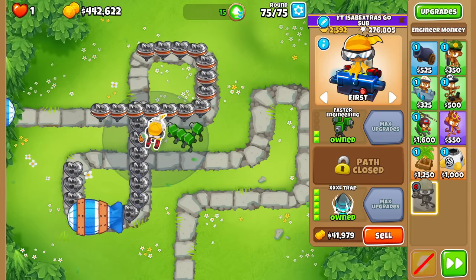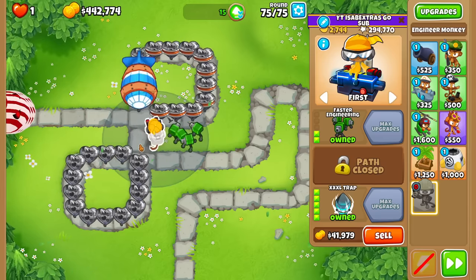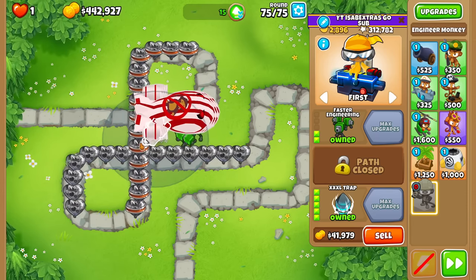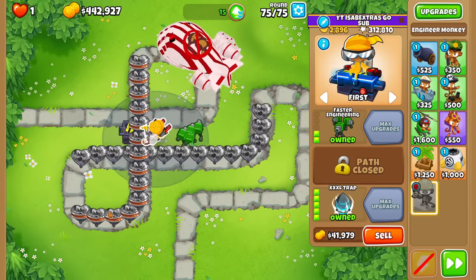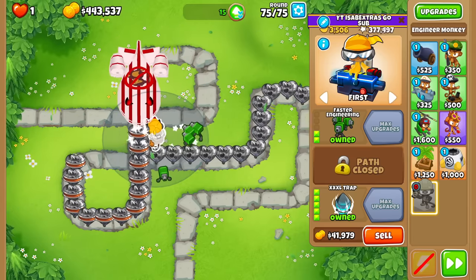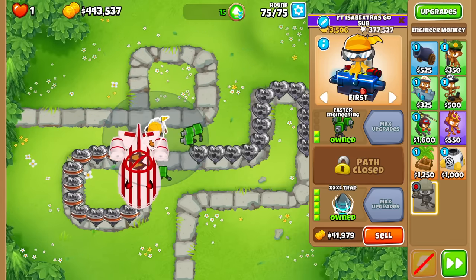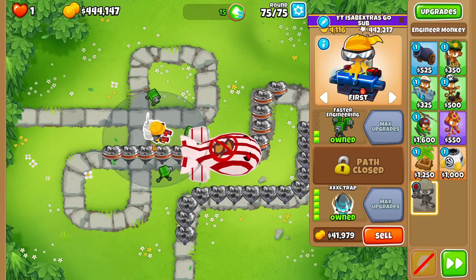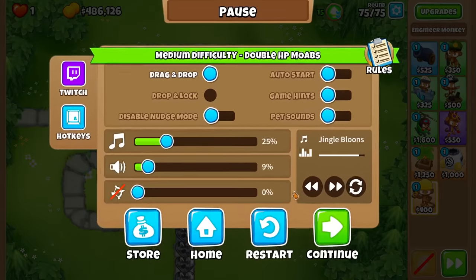I just realized there are Fortified Leads and Normal Leads. I thought we found the God Trap spot - that one sucked in the MOAB as it went by. Now 3 BFBs left - please drop. One more. Unlucky, unlucky.